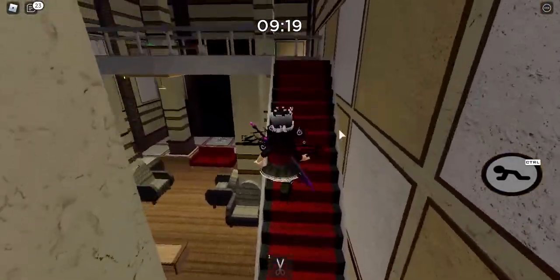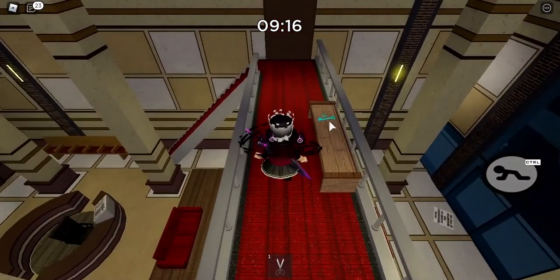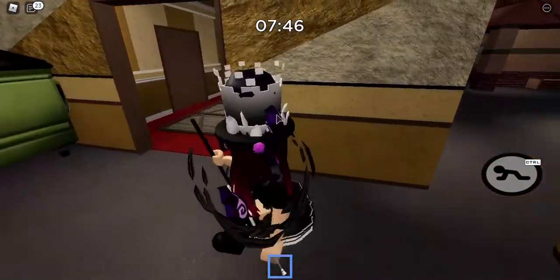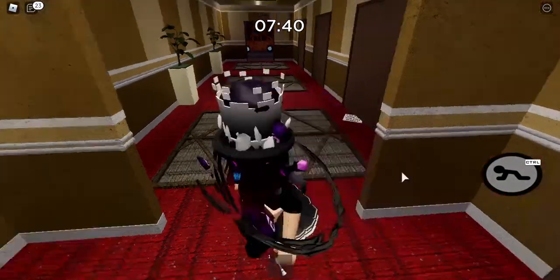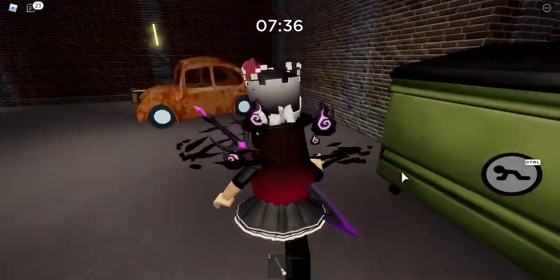The next egg is in the wet room. You need to unlock the wet key first and use the mop. There's one right here — that's the wet carpet Piggy egg. You can just oof yourself, you don't need to complete it.